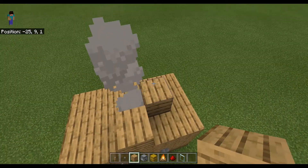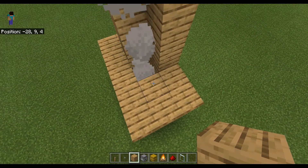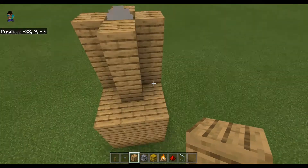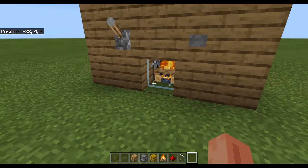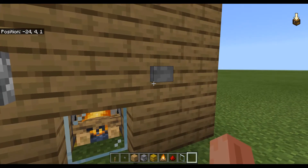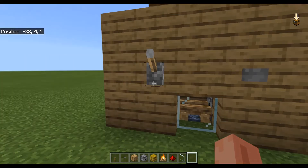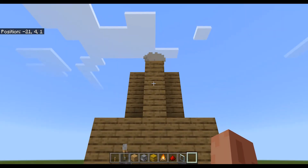I'm not going to build it very tall, just to give you a view of how I like it. This part would look better with bricks. And that's really it! Press the button and the fire turns off. Press it again and the fire is gone. Pull the lever and the fire is back. Simple!